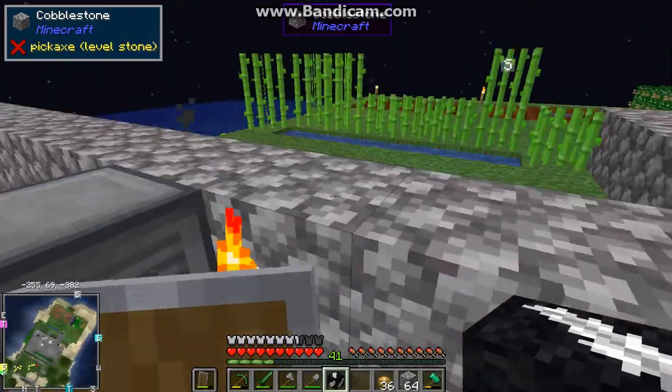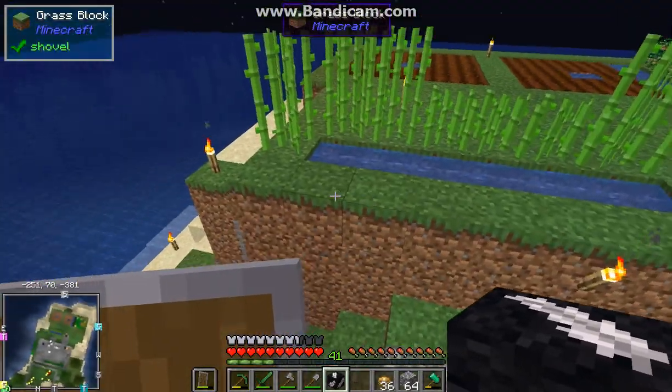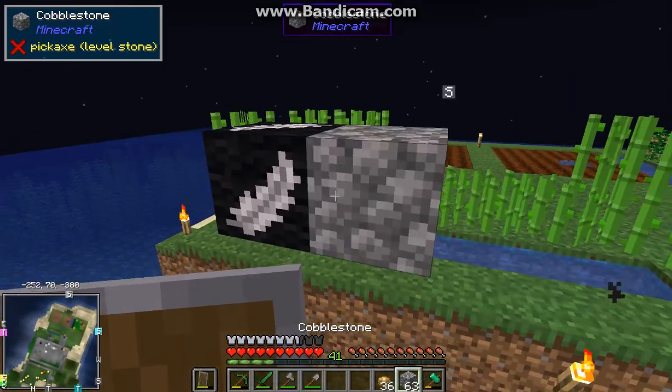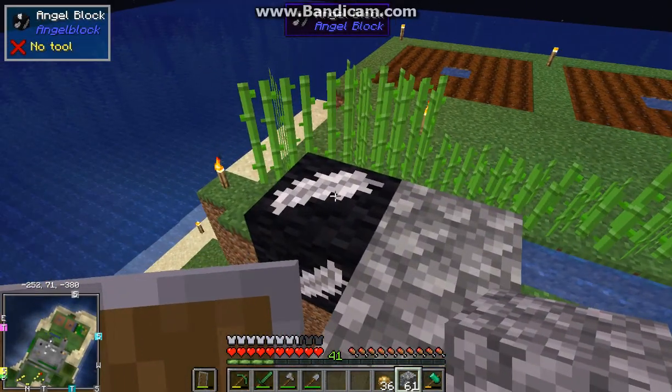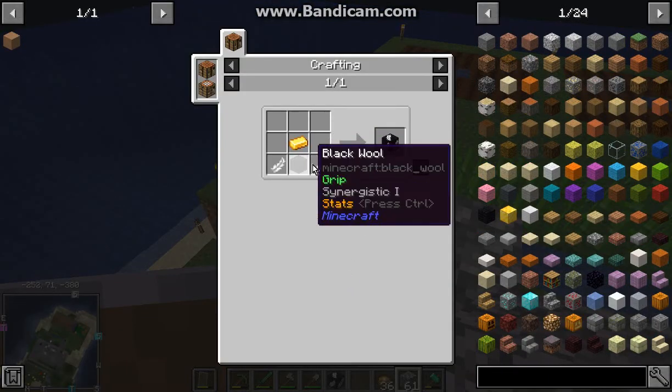For example, I want to do something here besides the bridge connected there. I can just place it in the air, start building off of it, and when I'm done I can break it and it goes back into my inventory again.